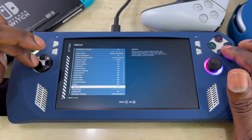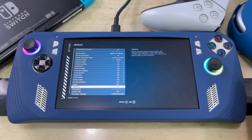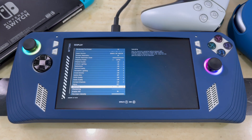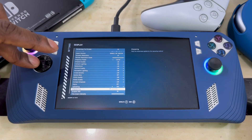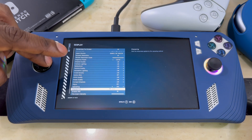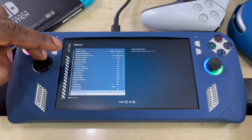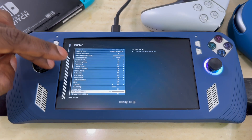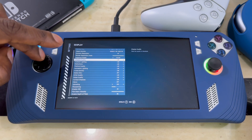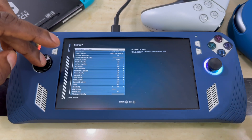The new upscaling I'm using is CAS. Before I was using FSR2, but I found with CAS you get fewer glitches compared to FSR — that's just my experience. For sharpening, you don't have to put it all the way up; set it to your preference and go back to see if you like it. Film grain intensity is all the way up for me, but again that's personal preference.